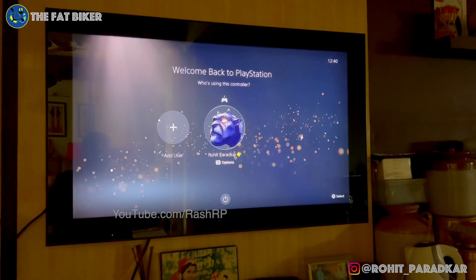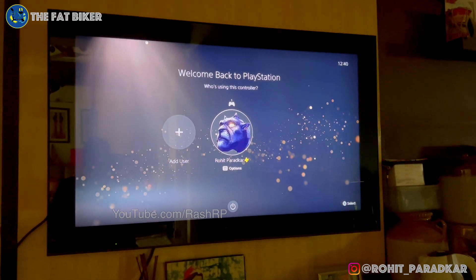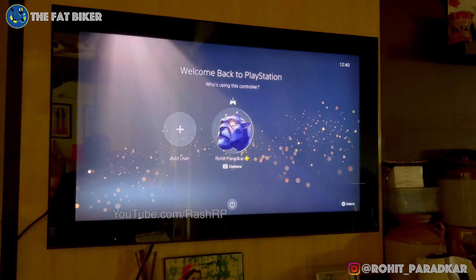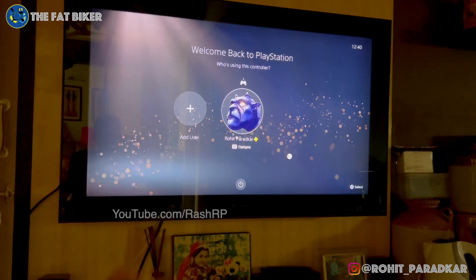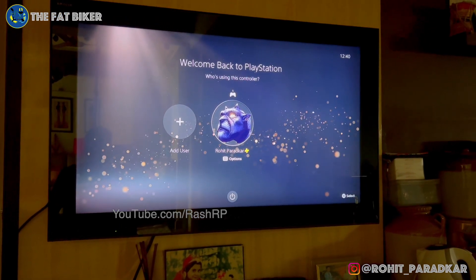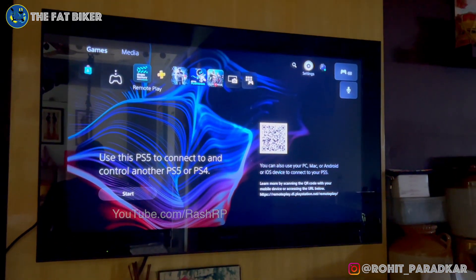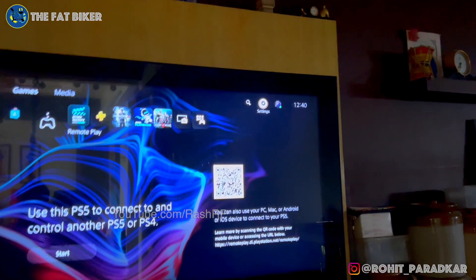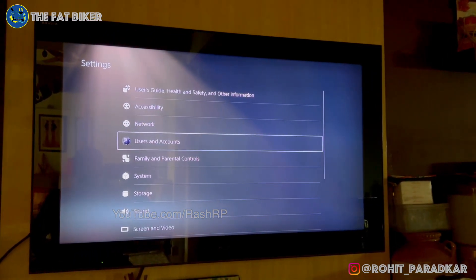Because I've already downloaded the games and don't want to download those huge files again, I can't show this from scratch — but anyone facing this issue will understand quickly. On screen you can see my user ID, but normally you'll just see User 1 here. Once you select the user and come to the home screen, go to the Settings button — it's right in the top right corner.